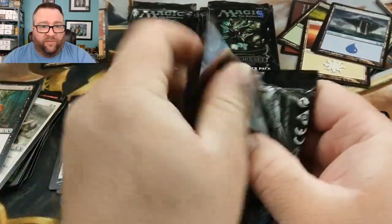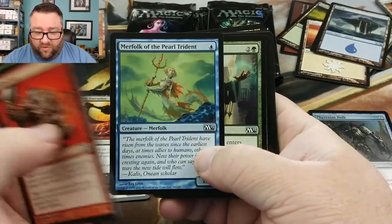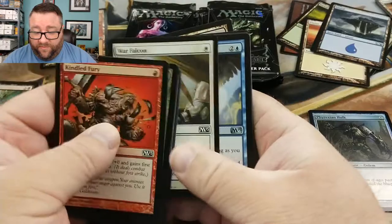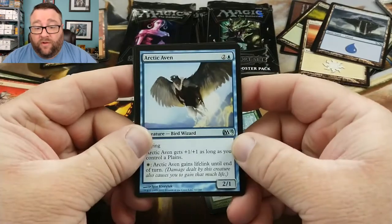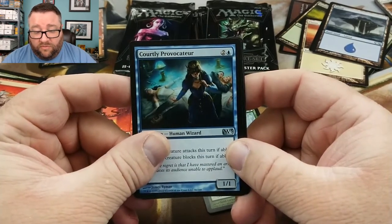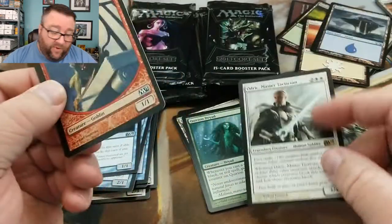Let's hustle through this — we don't want super long videos. We've got Merfolk of the Pearl Trident — good stuff, I love me some Merfolk. It's the oldest modern deck I have — oldest meaning I've had it around the longest. We've got an Arctic Aven, Mineclaw Shaman, Courtly Provocateur, and our rare is Odric, Master Tactician. And we've got the Goblin Token.